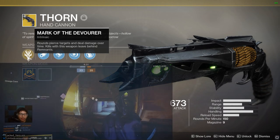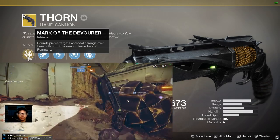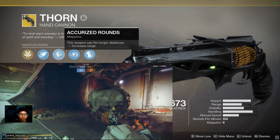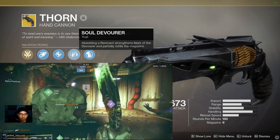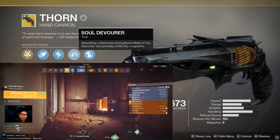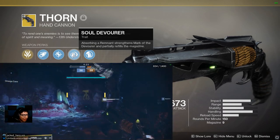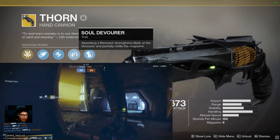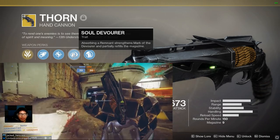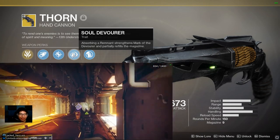This exotic hand cannon is a 150 RPM archetype that comes with the following perks: Mark of the Devourer — rounds pierce targets and deal damage over time, and kills with this weapon leave behind remnants. Next we have Corkscrew Rifling and Accurized Rounds for the range because it needs it. The special perk is Soul of the Devourer — absorbing a remnant strengthens Mark of the Devourer and partially refills the magazine. Basically every time you kill an enemy guardian, they leave behind an orb — a soul — and it has about a 15-meter radius and comes straight to you.